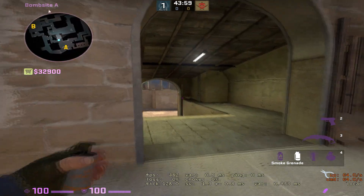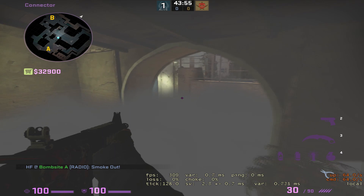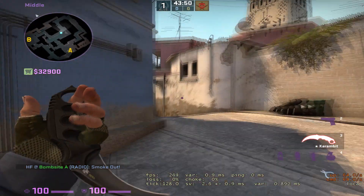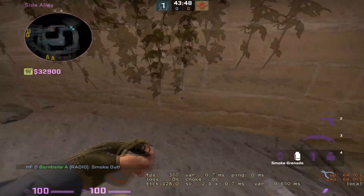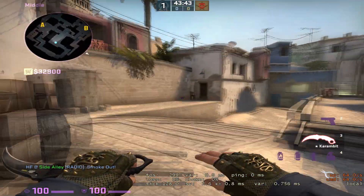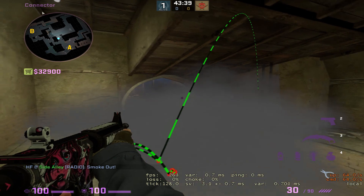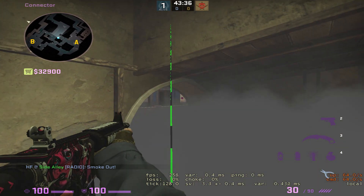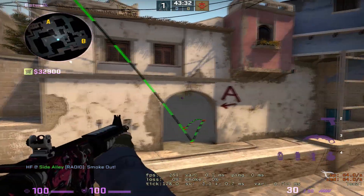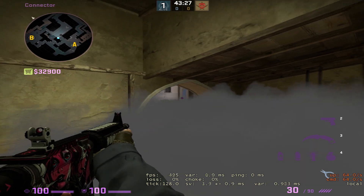Now let's go over nades you can use. You can smoke that off — smoke bottom — and this allows you a bit of a one-way. And if the T's elect to smoke connector, which they would do from here, that allows you to see the cat cross and watch top mid without too much of an issue. It's really hard for them to see you in the smoke — they might be able to see a head sticking through, but you'll see their full body. You'll most likely be able to get the kill.